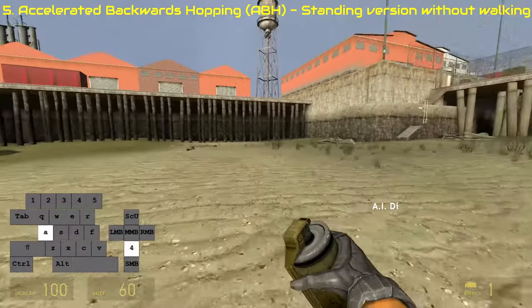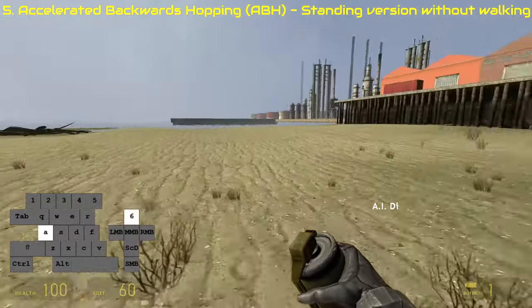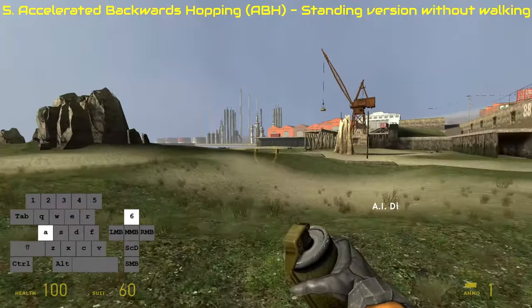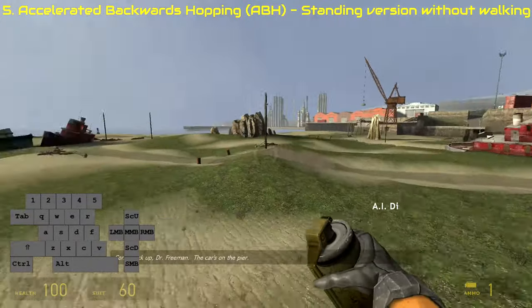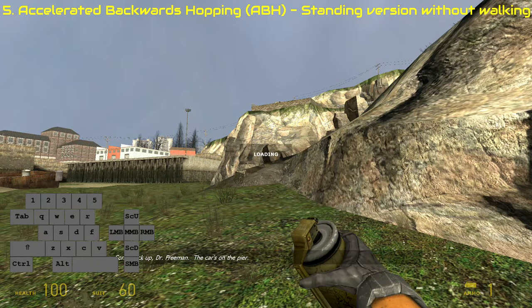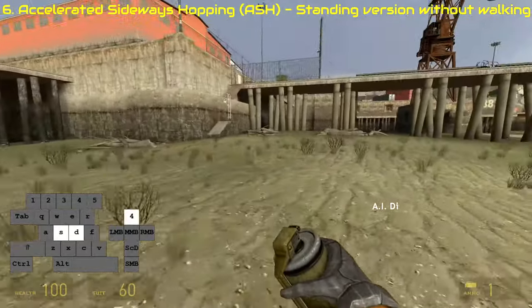You can also gain speed without holding walk or crouch buttons, but it's much less effective, much slower — you gain much less speed. It's not that easy to use from a standstill. I recommend using this method only when you already have a big amount of speed and you don't want to gain that much anymore. So this can be used to control your speed.